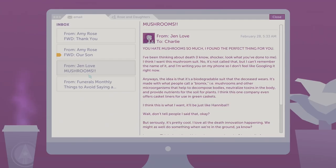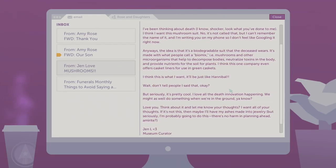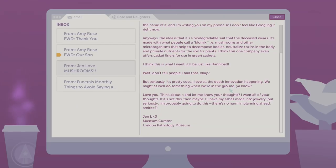There's a personal email too. 'I've been thinking about death — I know, shocker. Look what you've done to me. I think I want this mushroom suit — it's not called that but I can't remember the name. It's a biodegradable suit the deceased wears, made with a biomix — mushrooms and other microorganisms — to help decompose the body, neutralize toxins, and provide nutrients for the soil and plants. One company even offers casket liners for green caskets.'